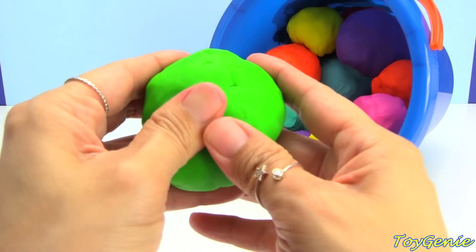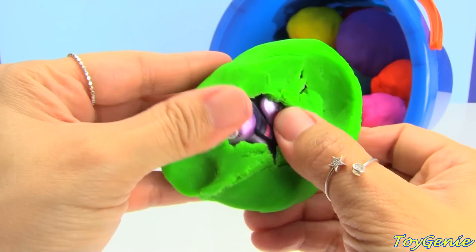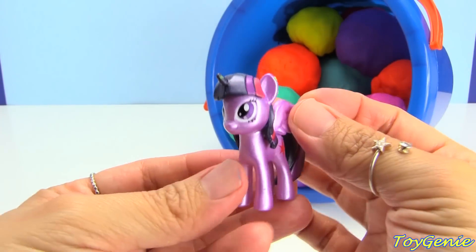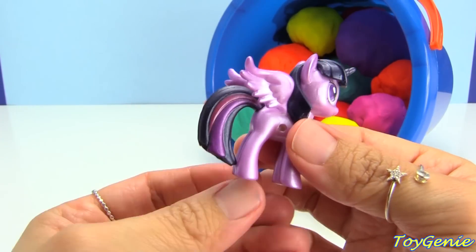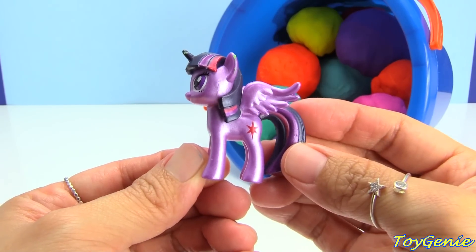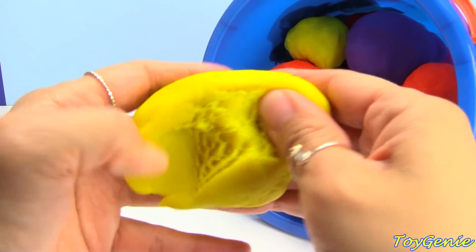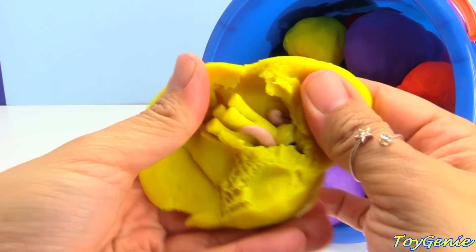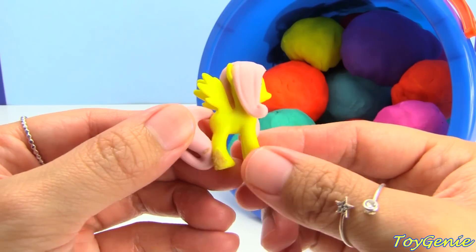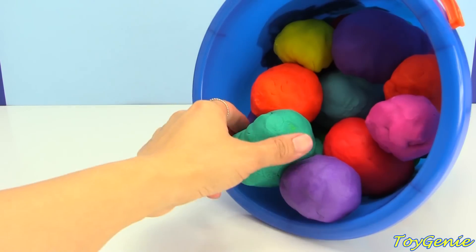Let's get this green one — it's Twilight in metallic. Let's get this yellow one. Who's inside? Fluttershy, so pretty and teal.